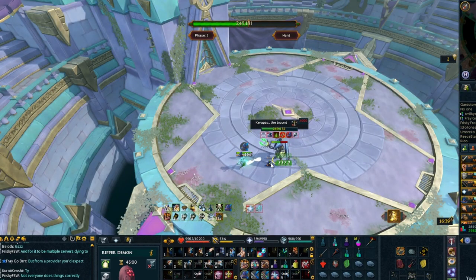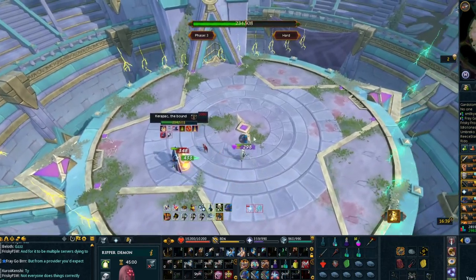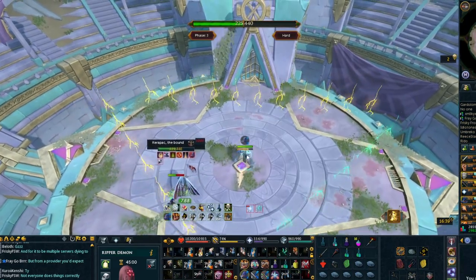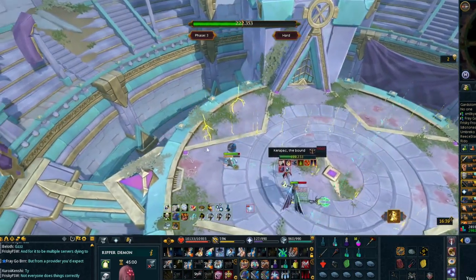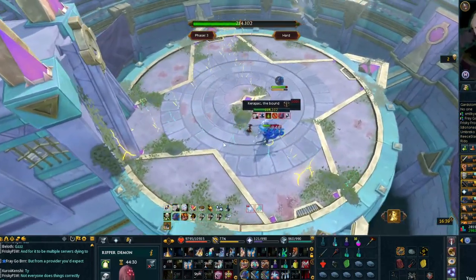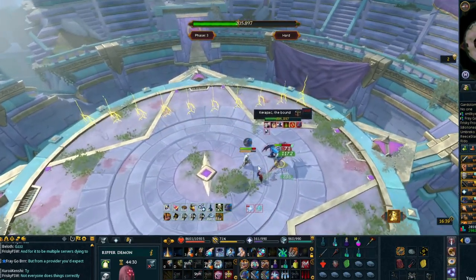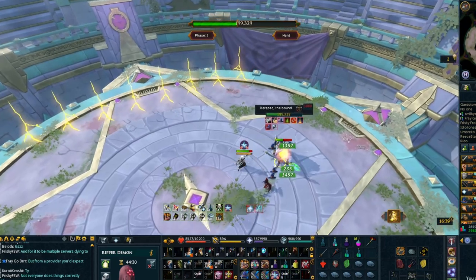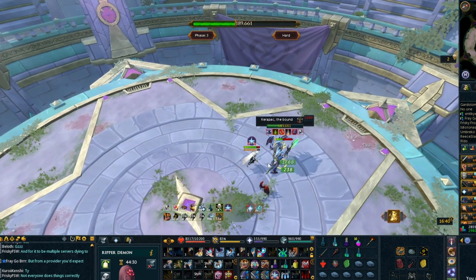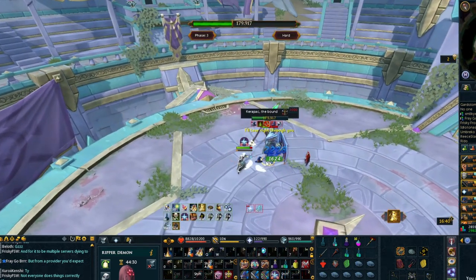Personally, even when dealing with one or two walls, I still use Resonance before surging through so that if I accidentally mistime it, it will block one instance of damage. The safest approach is to use Reflect and Debilitate on Karapak and then get through the walls while keeping your shield on. You will have one wall for phase 1, two for phase 2, and three for phase 3. Once you have dealt with all three walls, you will be moving on to phase 4.